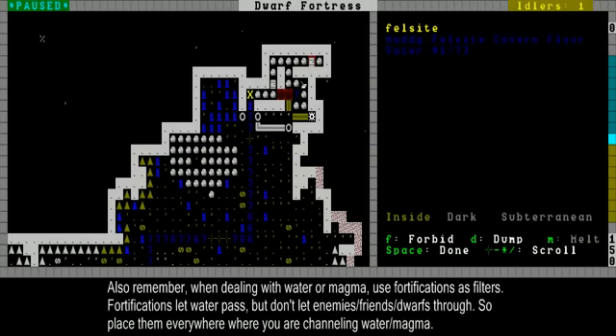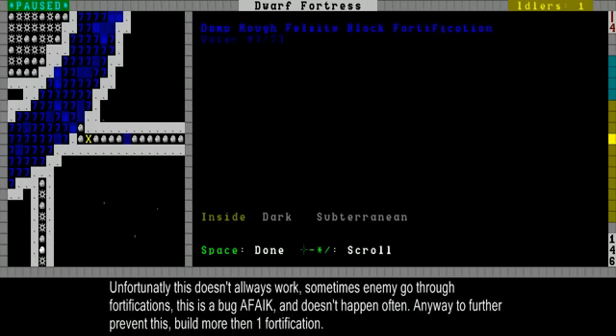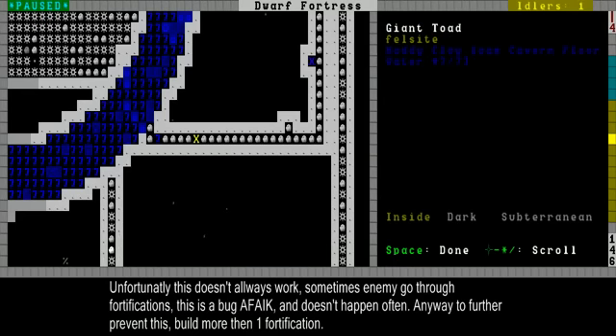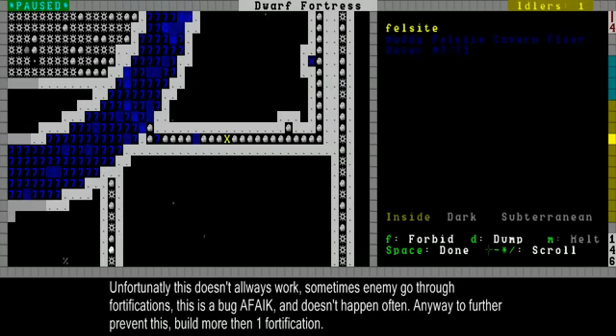So I put a fortification here, and here's all the water from the pump. That filters out enemies — enemies can't get into my fortress over here, but the water can pass through. I use the same thing down here in the ground river where I was pumping water from, with a block fortification. Although it doesn't always 100% work — there's one little bug, and here a giant toad got through it, and even an old man got through. The best thing is to make multiple lines of fortifications.